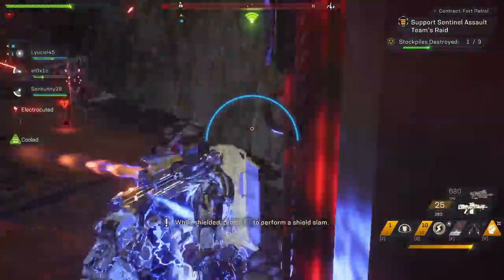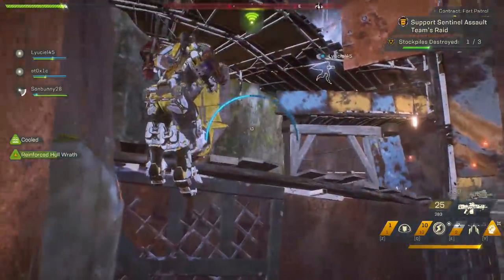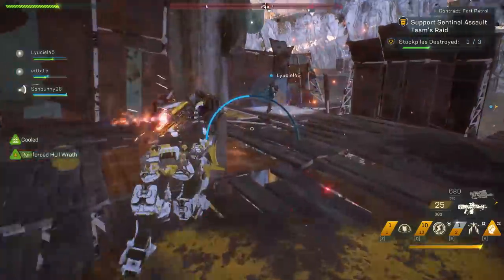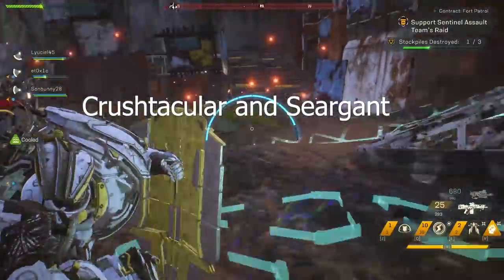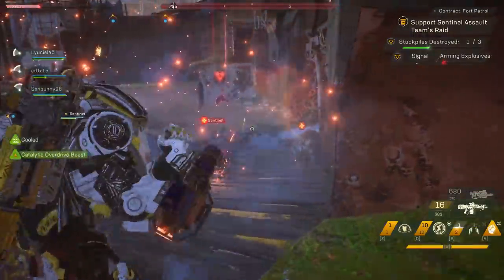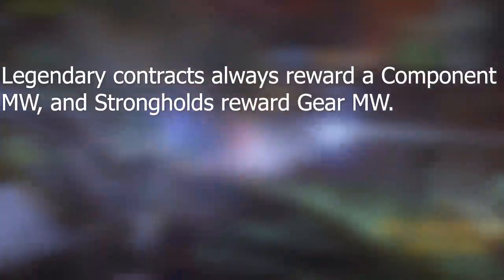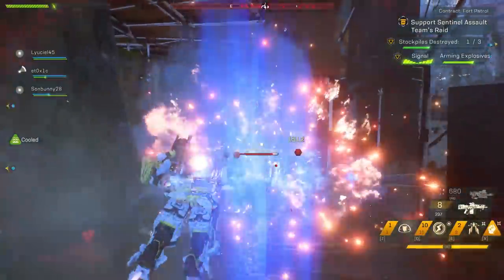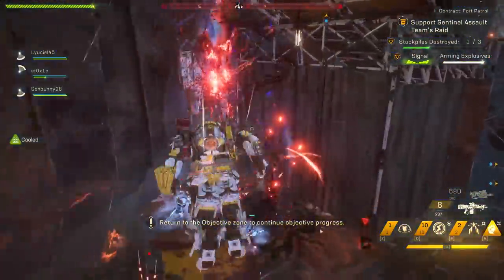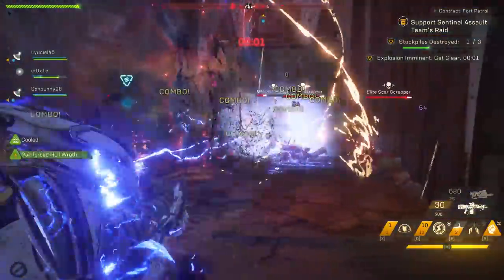That pretty much wraps up our javelins — understanding what your javelin is doing, your combos, gear icons, and inscriptions. I'm going to link some things in the description below. One last thing: shout out to Crustacular and Sargent — we were talking about curated drops. It's been stated that legendary contracts have a higher chance of rewarding component masterworks, and strongholds have a higher chance of rewarding gear masterworks. There hasn't been a lot of testing on this, but I did notice an increase of gear masterworks from strongholds as well as an increase in component masterwork drops from legendary contracts.